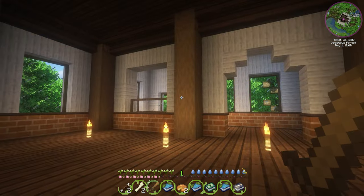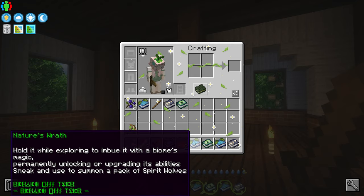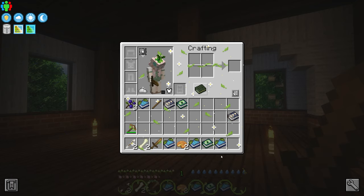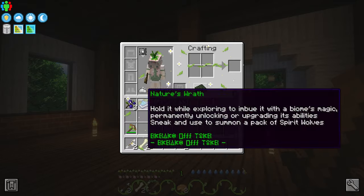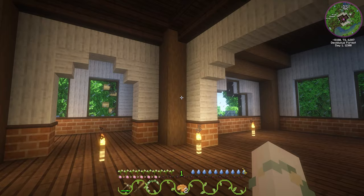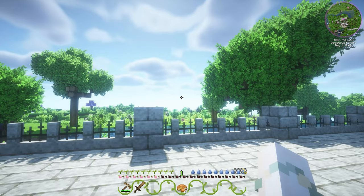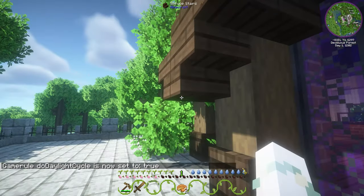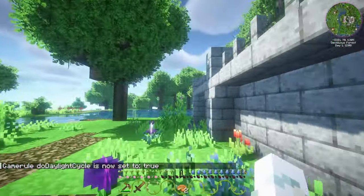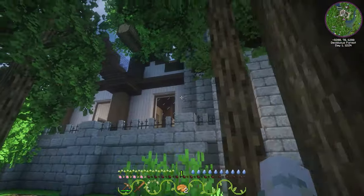We're supposed to spawn with a bunch of books, but I got these from dropping stuff. I have no idea what these are — they're like little magic books, which will come in handy at some point. We have a pickaxe and a sword at the moment, so we need to go out before it's too late. I had to enable the daylight cycle because I'd turned it off when I was building, so now it should count down the time.